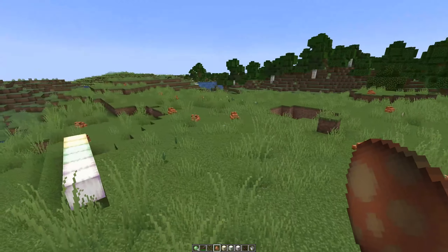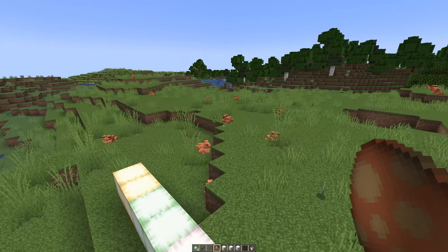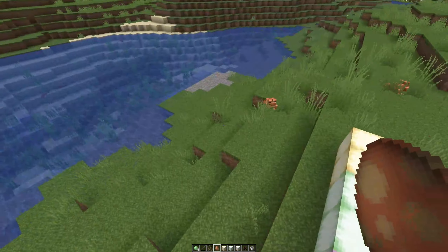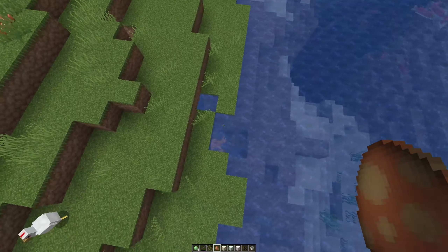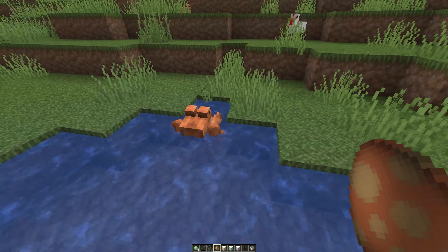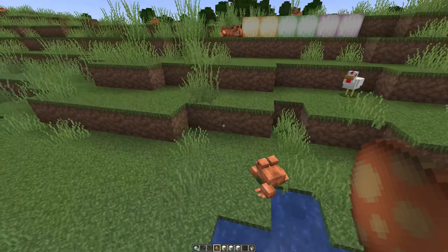The first thing we're going to look at is frogs, and I've spawned in a bunch of these fellas here. Frogs will jump around on land, they'll also walk, and we have got one swimming. They can swim as well, although they seem to navigate away from the water pretty much as quickly as they can.